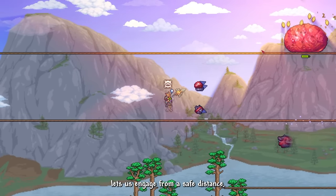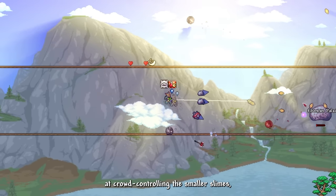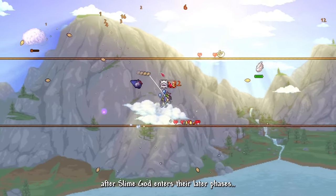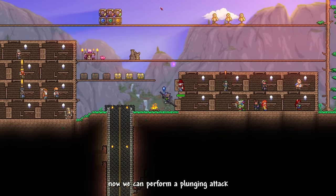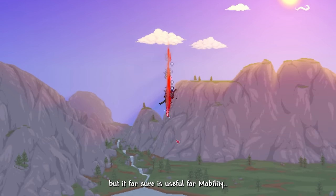Goldplum Spear's feather rain lets us engage from a safe distance, and the Air Spinner yoyo is amazing at crowd-controlling the smaller slimes that split off in Slime God's later phases. Using the aerospec gear, we easily took down Slime God, unlocking the next special ability of Murasama — a plunging attack. It might not be too useful for certain bosses, but it's useful for mobility.